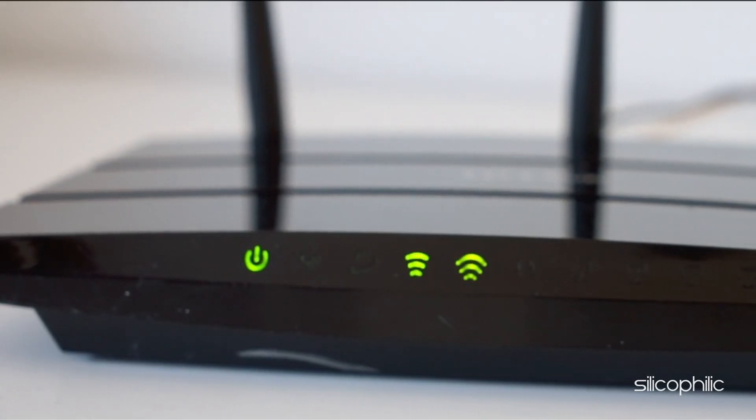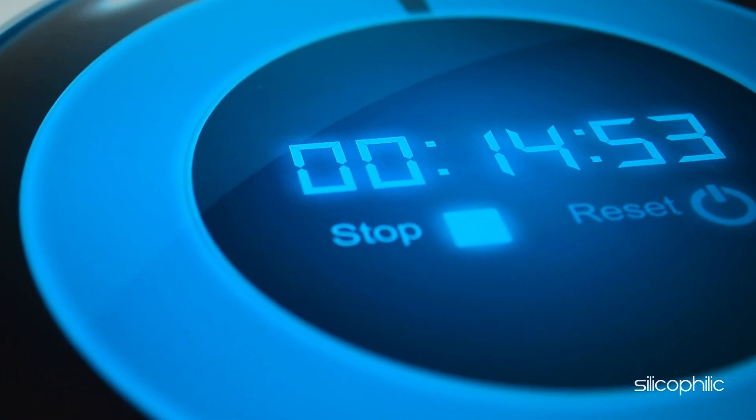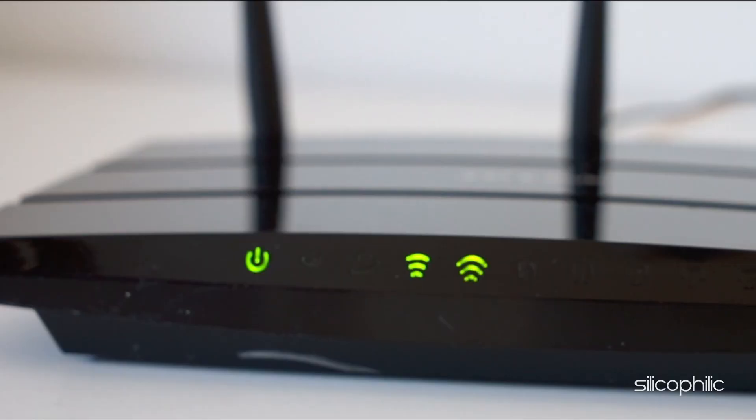If you don't have the reset button, then turn off your router, unplug it from the power and keep it like that for 10-15 minutes. Reconnect it to the power after 15 minutes and turn it on.